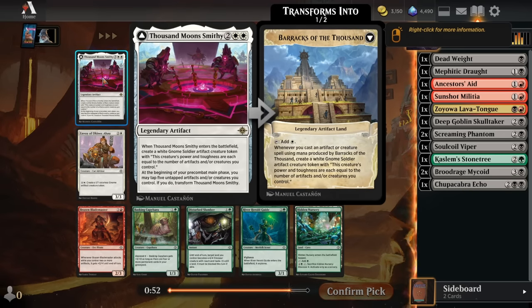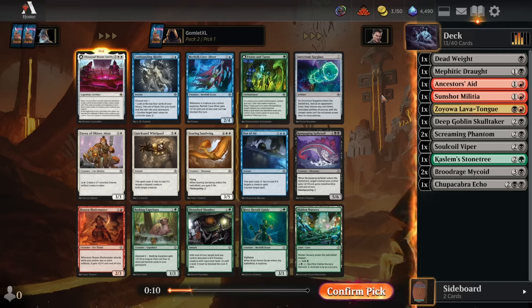The Thousand Moon Smithy is 4 mana for a Legendary Artifact that comes with a Gnome Soldier whose power and toughness equals the number of artifacts and creatures you control. By itself it's already a 2-2. With one more creature it's a 3-3, and with a creature and artifact it's a 4-4 — not hard to hit. Then if you have 5 untapped artifacts and creatures in your pre-combat main phase, you can tap them all to flip into the Barracks of the Thousand, which spits out Gnome Soldiers every time you cast an artifact or creature. Incredible rare.